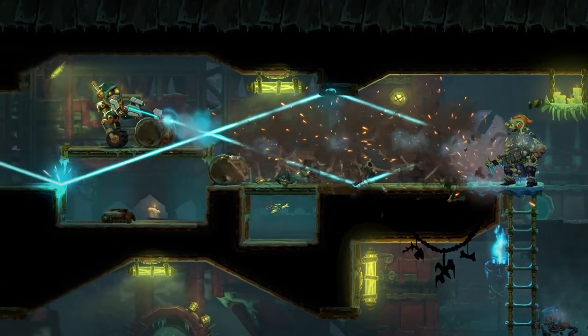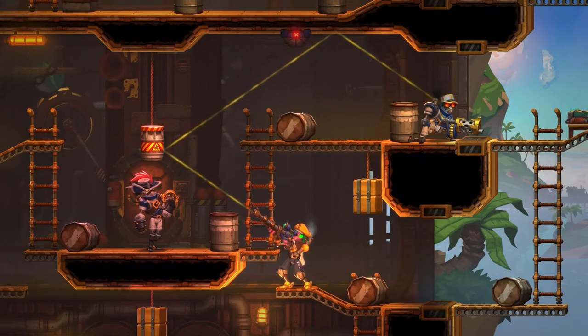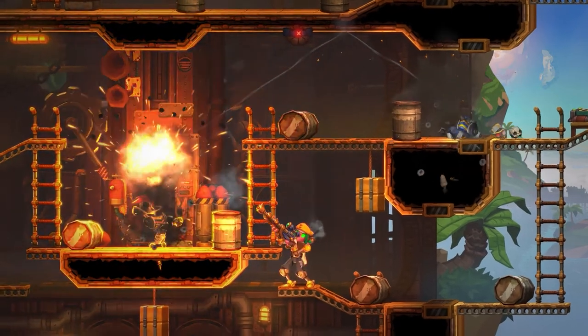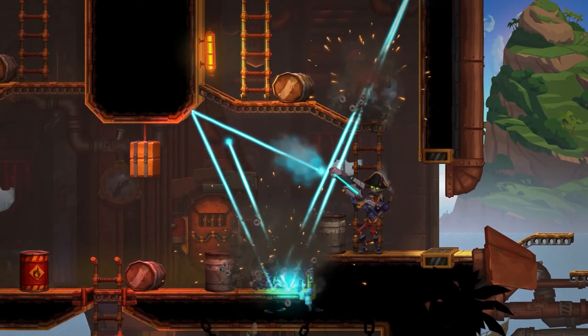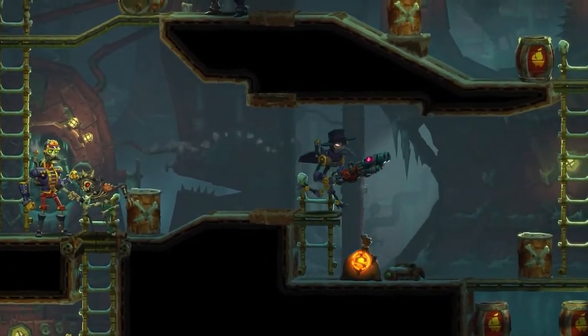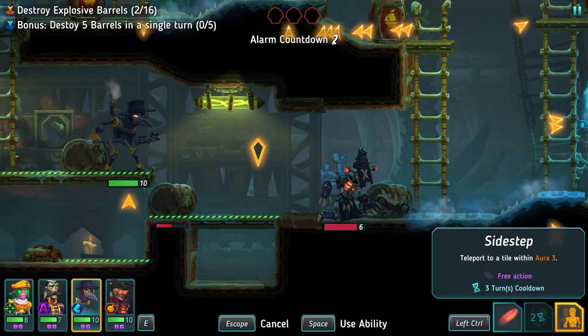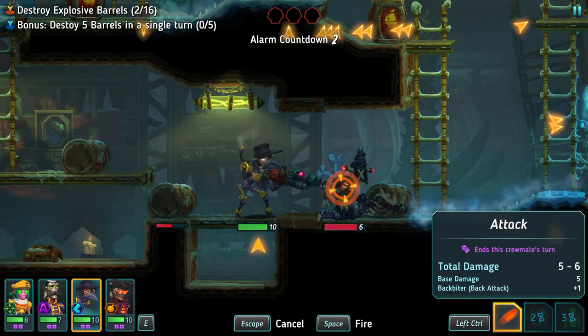Good luck hiding from a sniper's eye! Their laser-sighted weapons show their projectiles' path, leaving no far away hiding space safe. Flankers bolt across any level, and there's none other as skilled at picking up loot. Fast on their feet and carrying powerful shotguns, enemies better watch their backs.